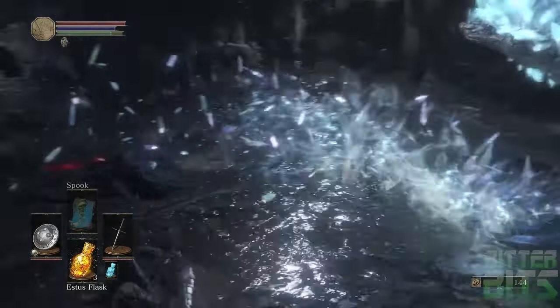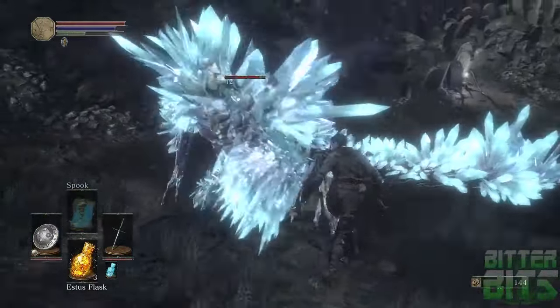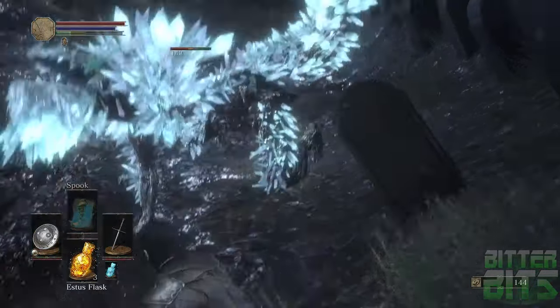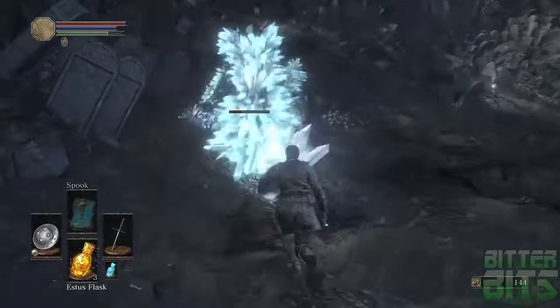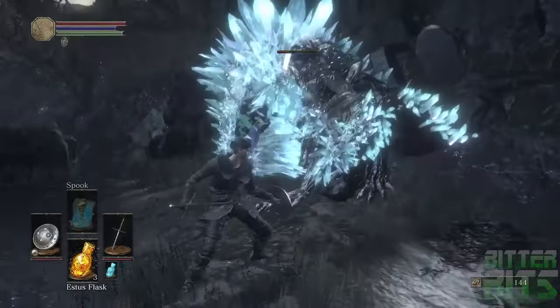First things first, choose your starting class of your preference. I picked Assassin due to the starting Estoc and the Spook ability by default. You can pick any class for this, it doesn't matter. As far as starting gifts go, I would choose the Fire Gem to make this a tad bit easier on yourself damage-wise, or possibly the Coins to prevent long-term farming. For this run, I didn't take any starting gifts simply to show that it isn't required, but it is beneficial.